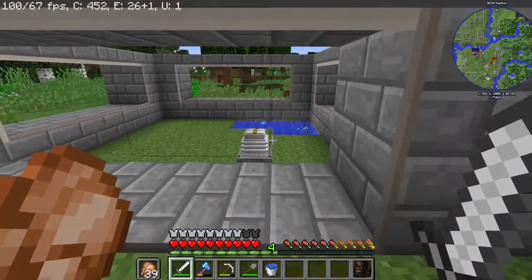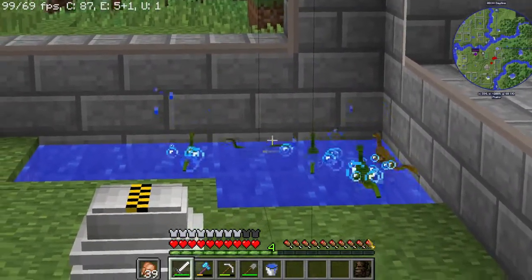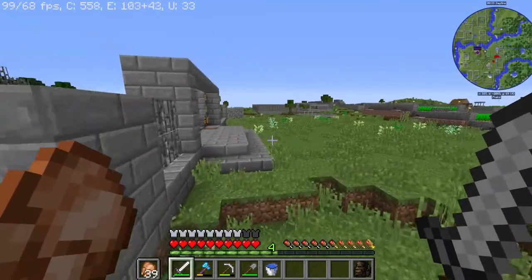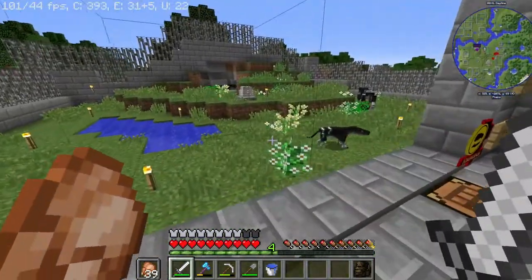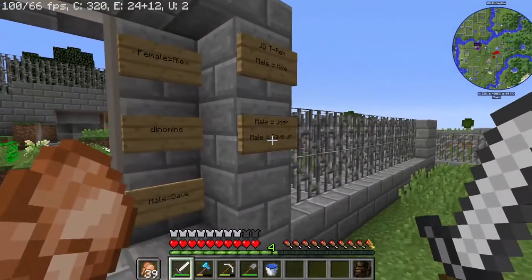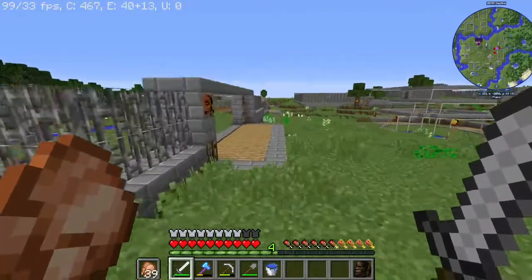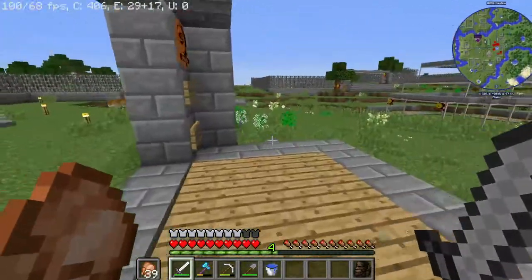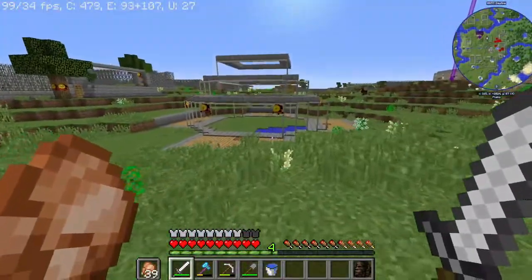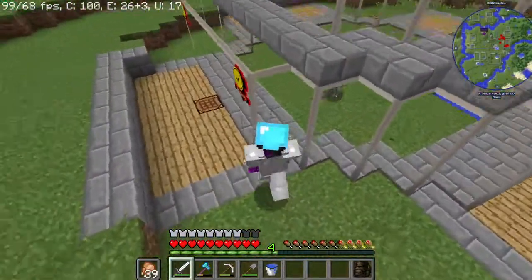As I'm back, we're over here at the Compie enclosure. We got five Compies now — as you can see, that one right there is a baby one, it's smaller than the others, so these guys are breeding now. Over here we have the Hyenodons — there's Dave back there, Alex, and their three babies: Mike, Josh, and Dave Jr. They're all doing good. Over here we have the Postosuchus — one there, and there's the other one, the baby. We also have the Dimorphodon that's still alive, which is up there.